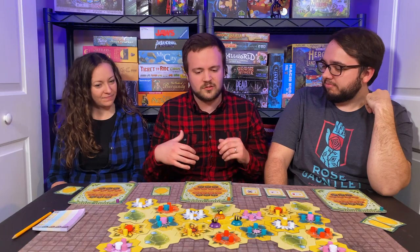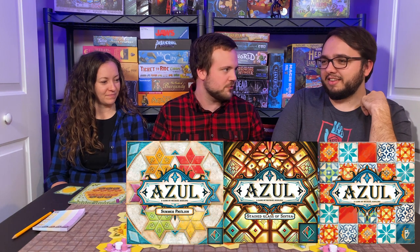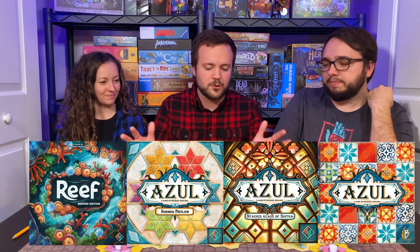Next Move Games also has made other popular titles like Azul, Azul, and Azul. And there's also a game called Reef that was semi-popular. They're the four-letter people — they're all four-letter games, and they're always beautiful.